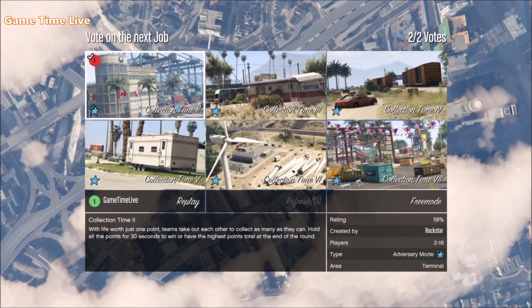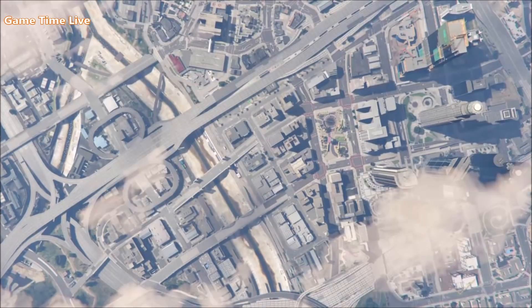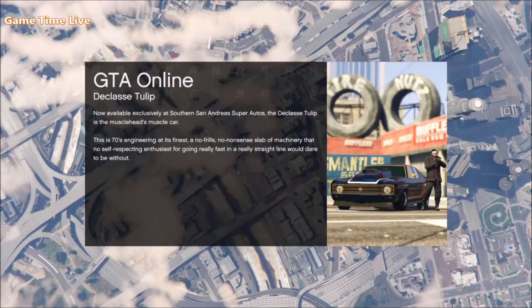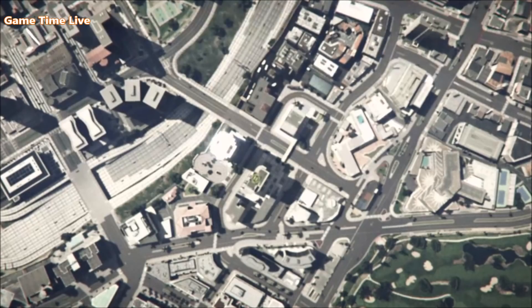As soon as that screen goes away, double-tap your PlayStation home button, hit Join Playlist, and return to the game. Keep repeating this — double-tap, Join Playlist, double-tap, Join Playlist — and just keep doing this until the next step occurs.